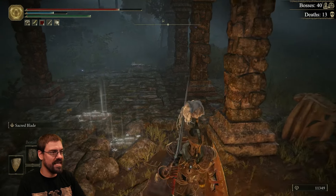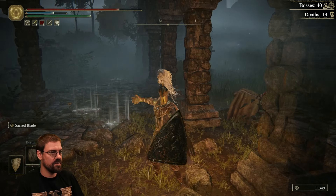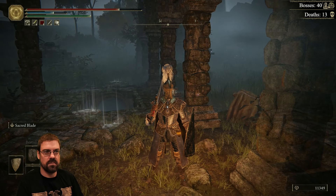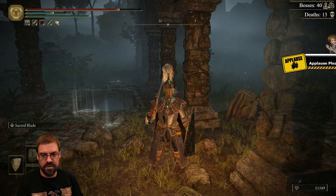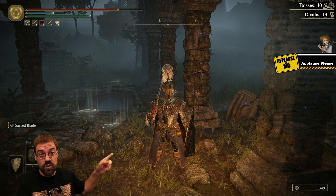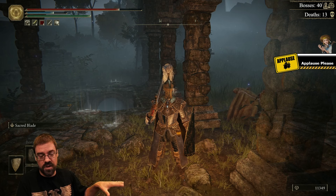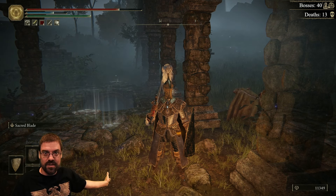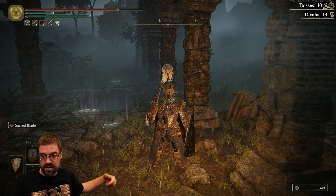So check this out. If I'm standing here and I do this, that wall over that catacomb just disappears. And the beautiful part about that is if you are in a new area and you don't know where any walls are, just throw that down and all the hidden walls around you will clear and then you just have to explore.